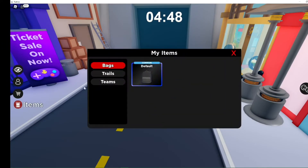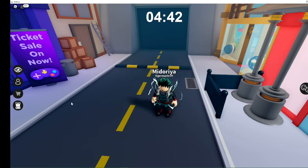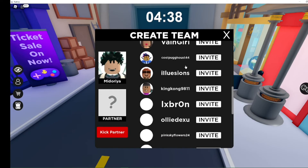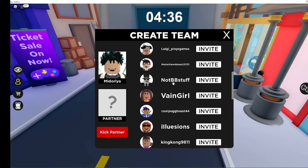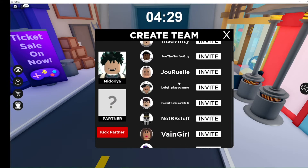In the Items menu it shows you bags, trails, and teams. Under Team Up you can basically create a team from the list - when you press invite and they press join, they become your partner.